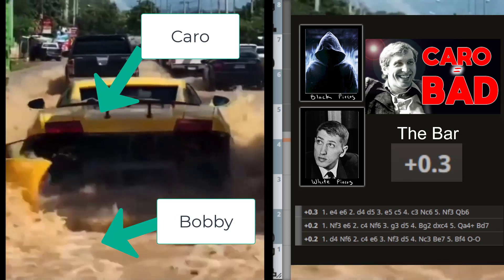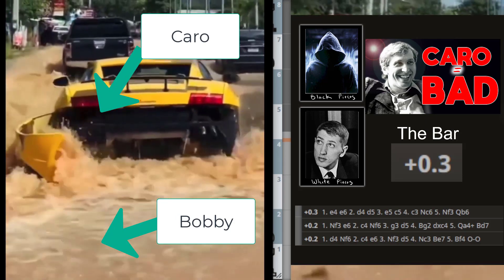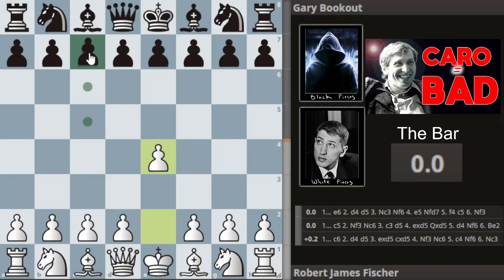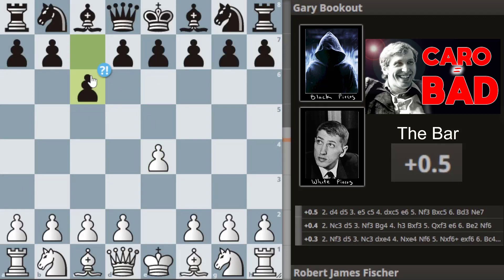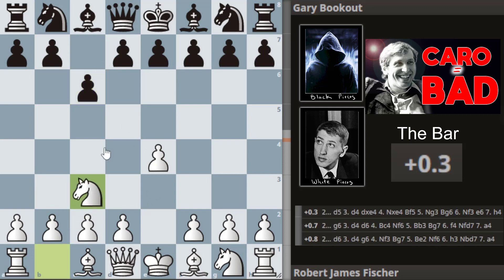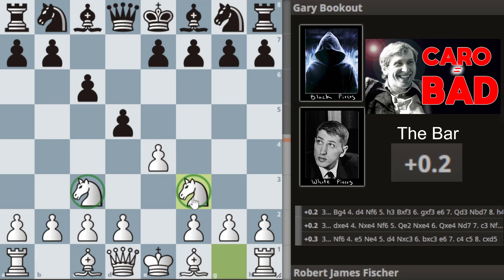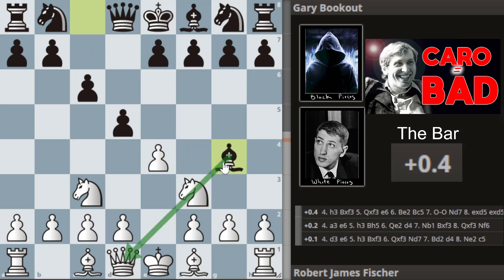So we've got Bobby and we've got the Caro. Bobby opens with e4, we get c6 — the Caro-Kann defense. We get Nf3 and d5, and Bobby decides to play the two knights' attack against the Caro. We get Bg4, pinning the knight against the queen.